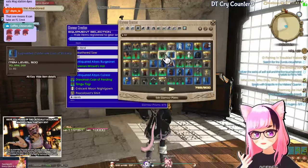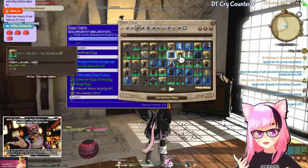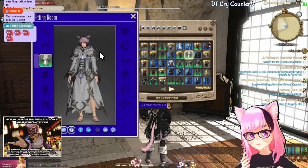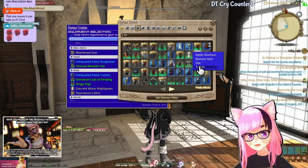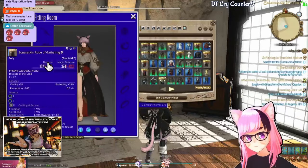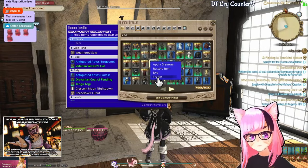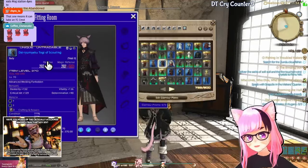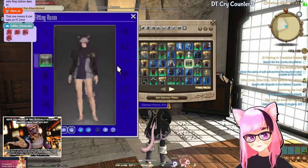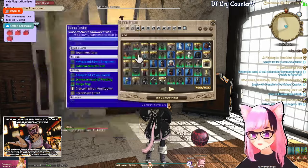It's almost like the system was created and structured with the concept of an empty glamour dresser as the starting point, instead of realizing that the people who want this and have been asking for it are not new players. The people that have been begging for it for years - nigh a decade - are players that have packed their dresser filled with items. And for some reason the system they've decided to band-aid onto this just doesn't allow you to easily convert all of that extra space into new unused space.